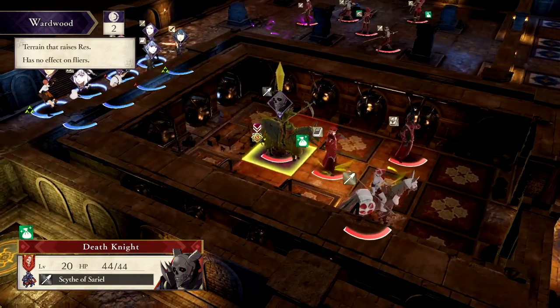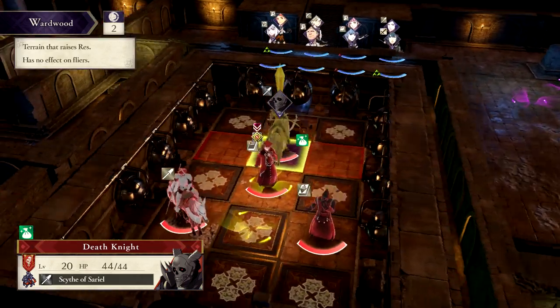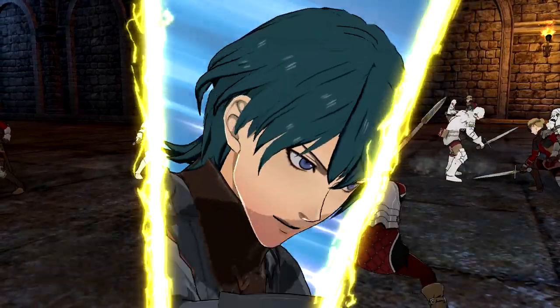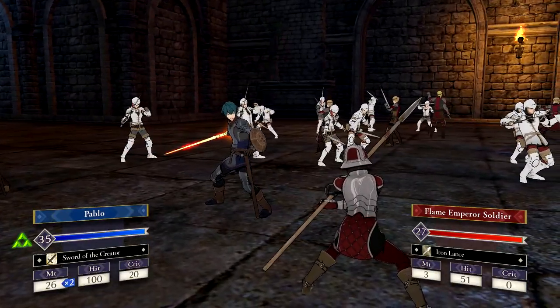Before each battle, make sure you remember to survey the map and see what you're up against. But more importantly, hop into your abilities and combat arts menus to assign the right things to be even more effective against whatever enemies you're facing.